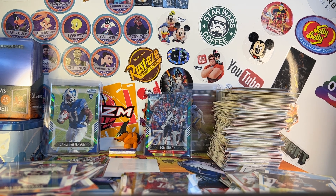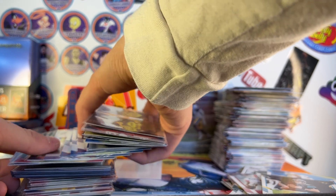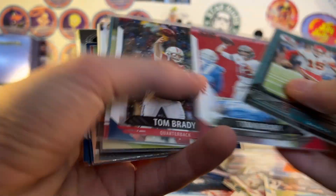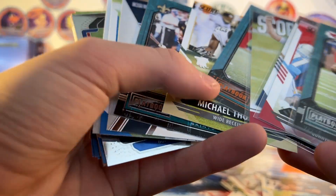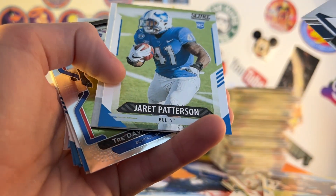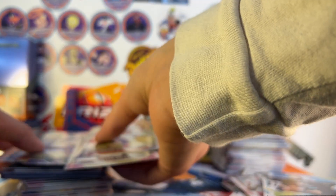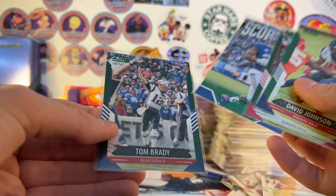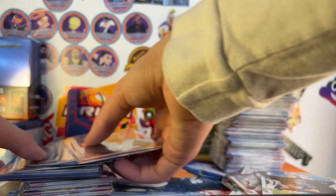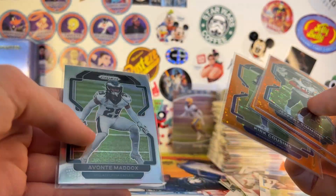I'm going to get everything sleeved up and be back with the recap. Huge recap here. For PC cards we got Mahomes, Michael Thomas, Drew Brees, Khalil Mack, Jarrett Patterson, a bunch of Bills — not going to name all of them — and a nice Josh Allen Score Team. The green parallels from the Score box are David Johnson, Kenyon Drake, Score Team Saquon, and a Brady. The rest of the parallels are from Prism: three orange discos — Myles Garrett, Jeffrey Simmons, and Kirk — and a silver Avante Maddox.